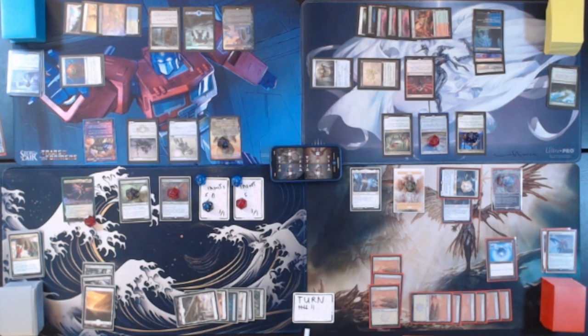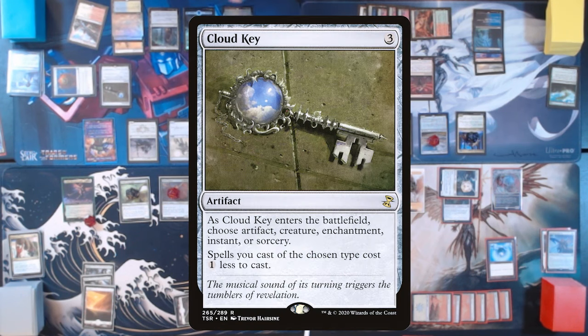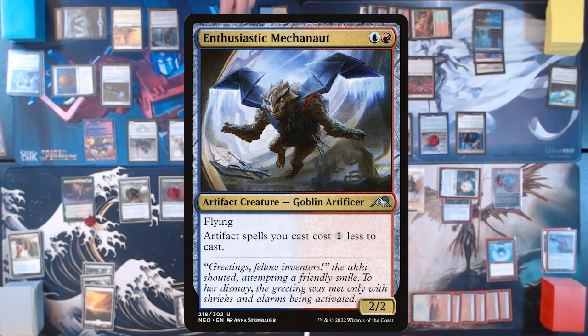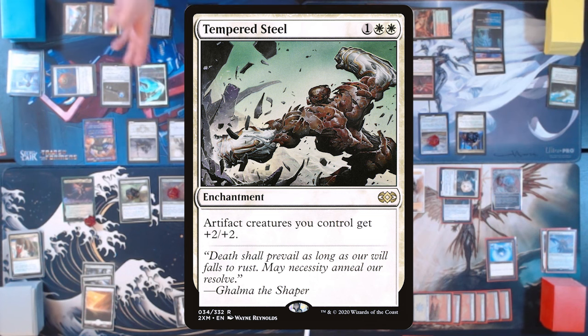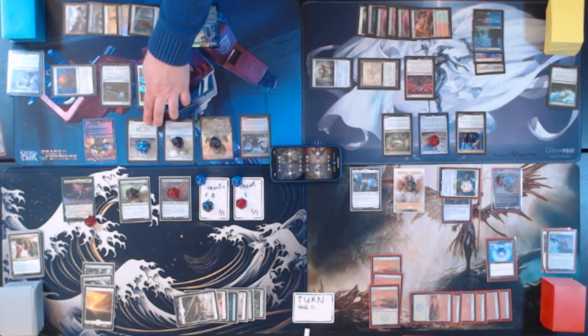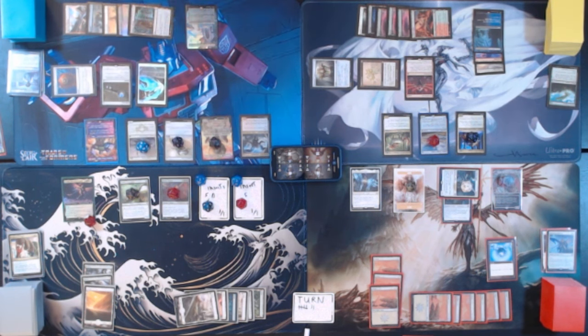Obviously that's an MVP of the deck — we've seen that twice now and it's done extremely well each time. We're going to go ahead and pass turn. Untap, upkeep, draw. Tapping all three for Cloud Key, declaring artifacts — so artifact spells I cast cost one less. Tapping for red and blue to play Enthusiastic Mechonaut — a 2/2 flyer. Artifact spells you cast cost one less to cast. So now all of our artifact spells cost two less to cast. I will then tap white, white, and one other to play Tempered Steel — enchantment, artifact creatures you control get +2/+2. All creatures I control with +1/+1 counters on them now have Lifelink. We'll move to our end step, bolster, and then pass turn.